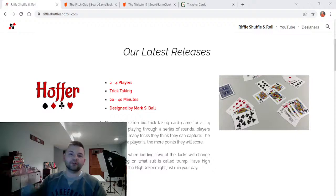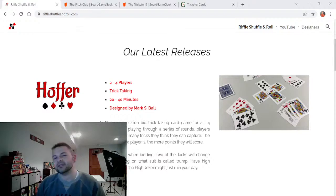The rules for Hoffer are available on riffleshuffleandrule.com and BoardGameGeek. If you have an account and want to give the game a shot, give it a review or some feedback in the forums, that'd be wonderful. I'm always looking for proofreading feedback for the rulebook. The rules are living documents — that's one of the perks of publishing online. Any mistakes found or clarifications needed, I can update everybody, and you don't even need to print them since you can always access them live online.